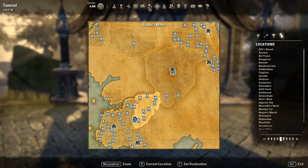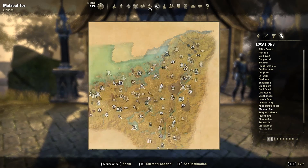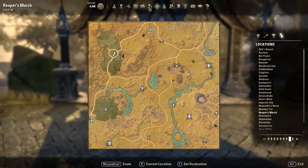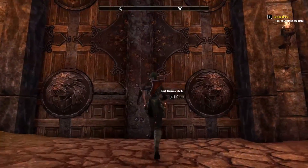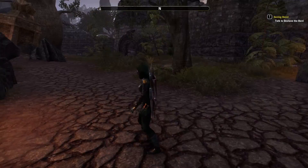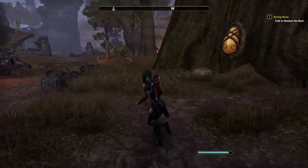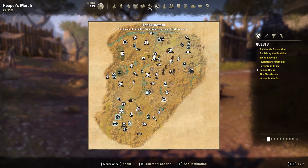The next place we want to get to is Reaper's March, which is directly connected to this map so you can just walk across through this trading post. Once you've gotten to Reaper's March, head up to this castle called Fort Grim Watch and go inside these massive doors. Once you're in here there will be loads of mobs — it's going to be like a war-type scenario going on. Just run around, round them up, and AoE grind as usual. You'll stay there until about level 40.